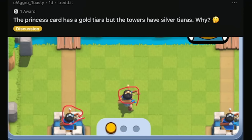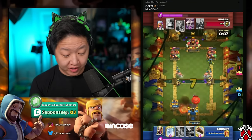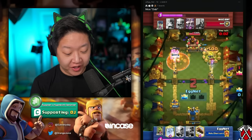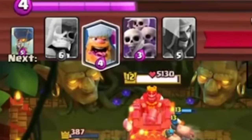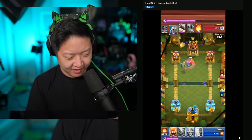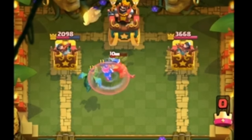The princess card has a gold tiara but the princess tower has a silver tiara - literally unplayable. The king tower is really really low, 200 health. There's the first crown - the king tower is at seven health, it's overtime! They've only had zap and rotation - that king tower was done. Winning against BM is so satisfying. Ten wins with zero losses - heal spirit did a backflip! That was too juicy. My name is OJ and this is the Juicy News Network.